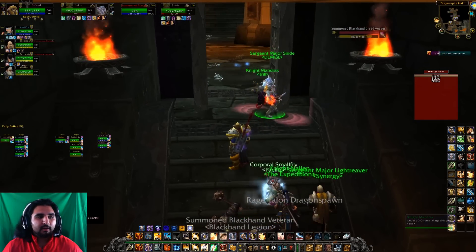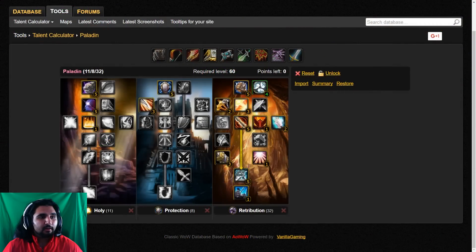The first thing we need to talk about is the spec that you want to go with. It looks like a pretty standard spec: 11 Holy, 8 Protection, 32 Ret. There are just a few points we want to mention here — Holy is pretty obvious.